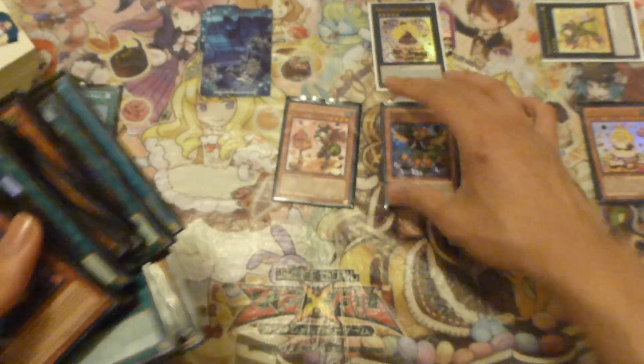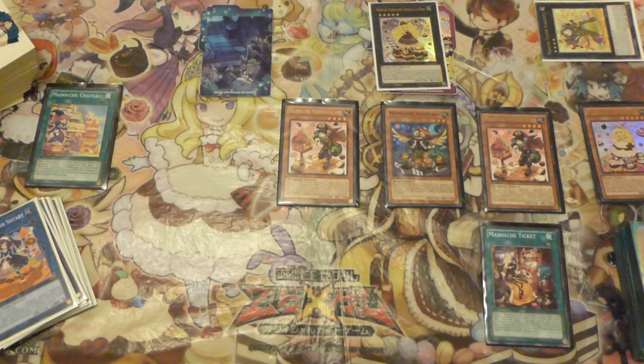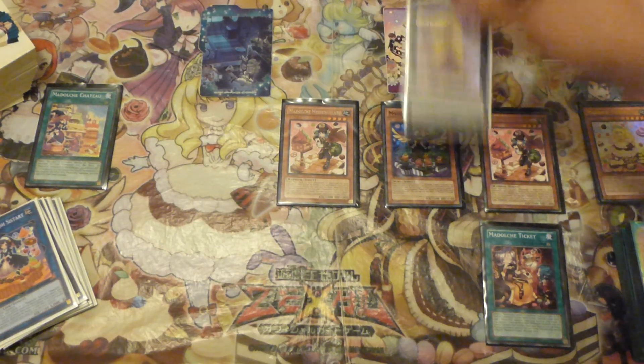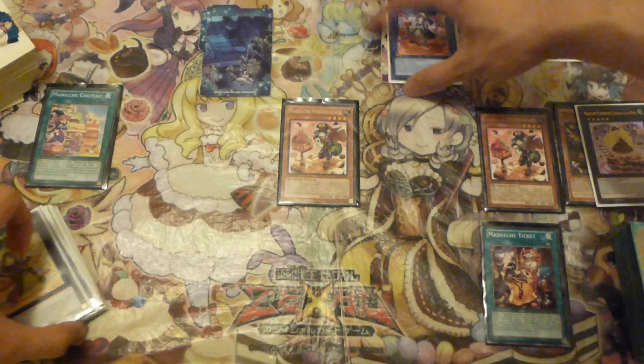And there you go. With your second Messengerlado, you then grab your ticket, play your ticket, and that is the play. Admittedly, I would generally just combo ahead and go into Sistar.